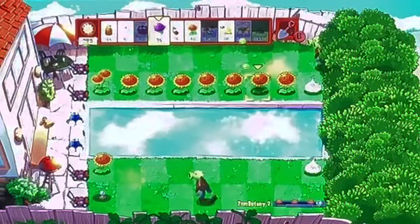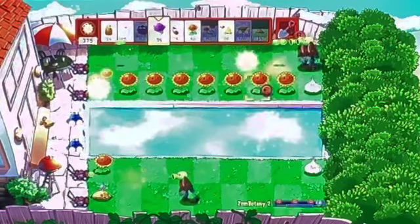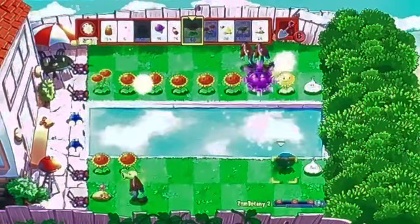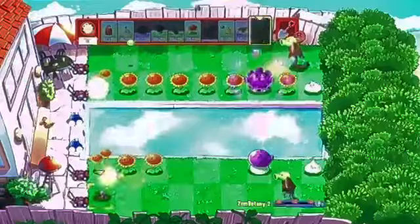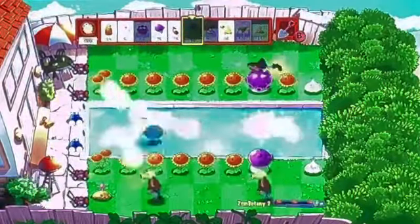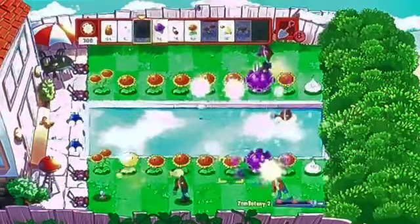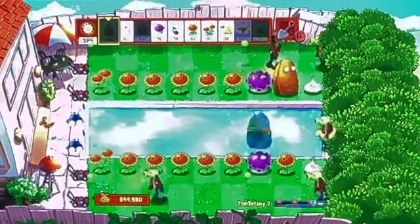Once you get just a little bit too many zombies to handle with Potato Mines, you want to put a Gloomshroom here and just let it do the job for a little bit. Once you're done with that lane, you want to take your Tallnuts and add them right here in front of the Gloomshrooms so that they're protected.